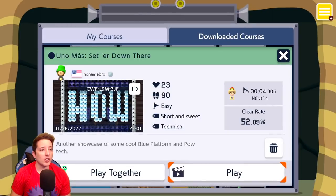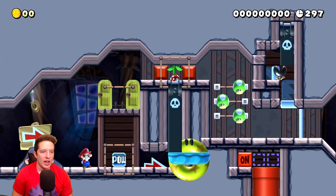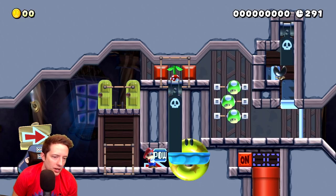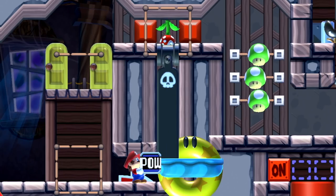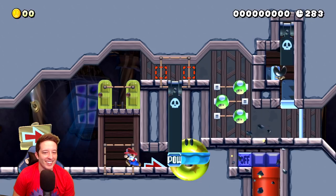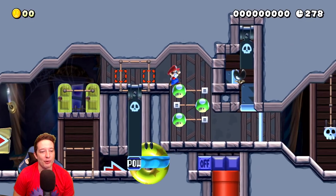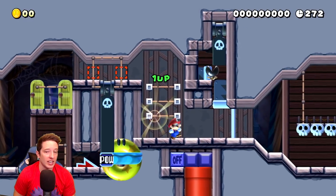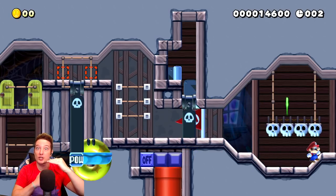The first Uno Mas level of the day comes courtesy of No Name Bro, called Uno Mas. We have a Piranha Plant up above that we need to get through. But if we drop the power block right there, it kills the Piranha Plant. I think it lifts the launcher just ever so slightly - literally like a pixel worth - and that's just enough to smush the Piranha Plant. They're very delicate plants.